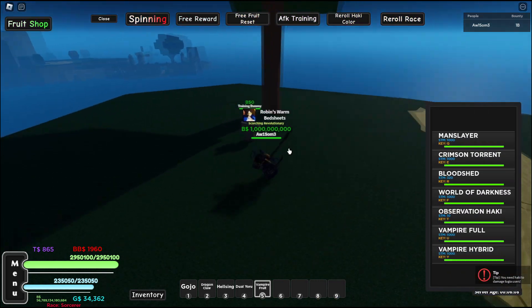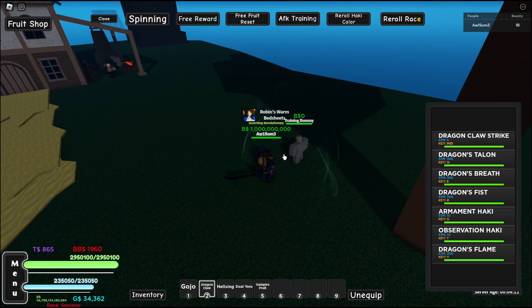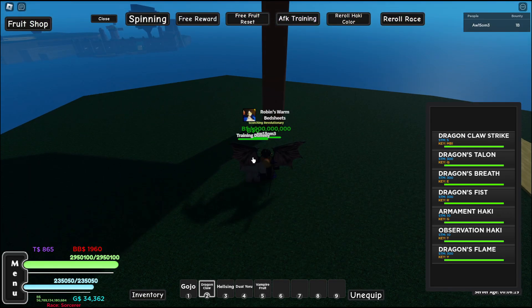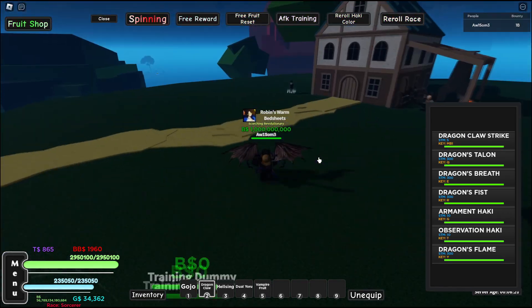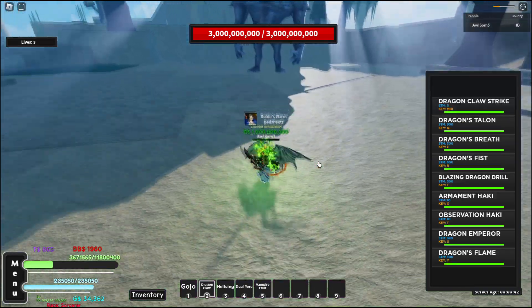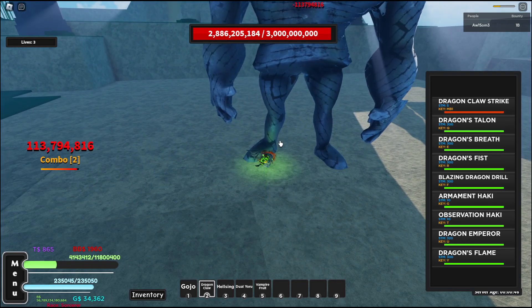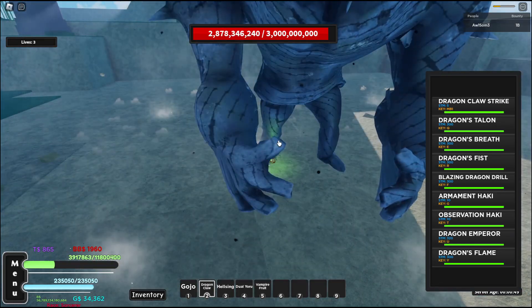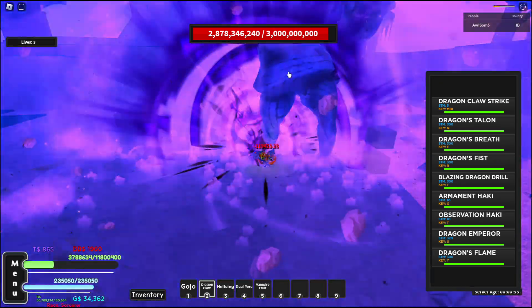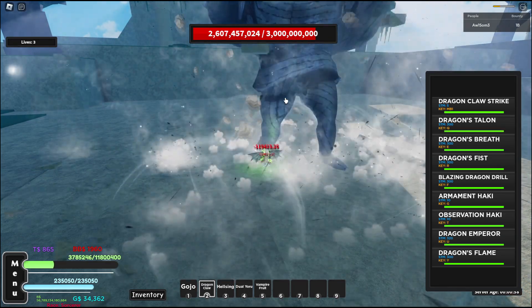For maximum damage you want to use the Vampire Fruit, because a normal Dragon Claw hits for 3,268, but Vampire Hybrid hits for 3,923 — it does increase the damage. So we're using Vampire Fruit. Dragon Claw Strike hits for 121 million damage, Dragon's Talon hits for 270 million damage, and Dragon's Breath hits for 373 million damage.